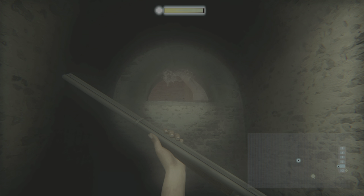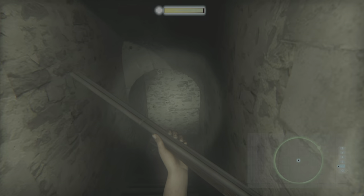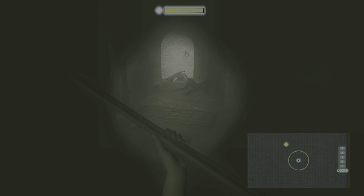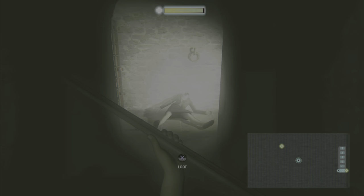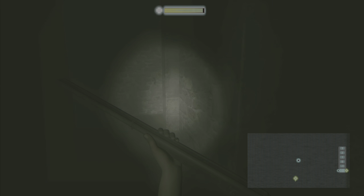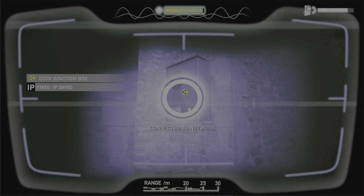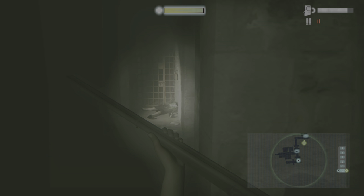Then once you enter the Tower of London, come down here, just walk down here, take a right and it's right there — another junction box.